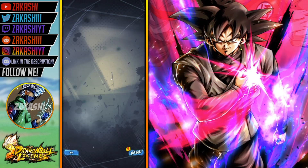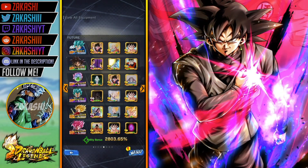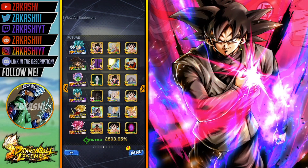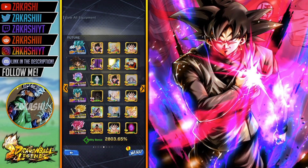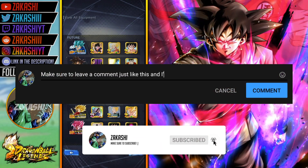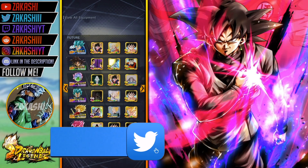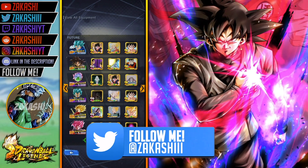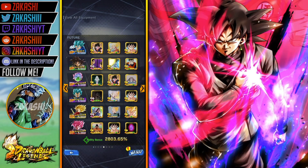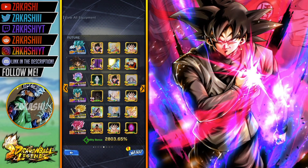Hopefully you guys enjoy this video. I've been waiting for this day — I'd been Z-powering him to get to six stars because I only pulled him once. Now that I've got six stars, this is a full six-star future team, full Z-equipped as well with a pretty nice ability bonus. If you haven't already, make sure to press that subscribe button — pushing to 10k. Leave a comment and let me know what you think about this team. Here are the equips — I know people always ask. Let's get into the gameplay.